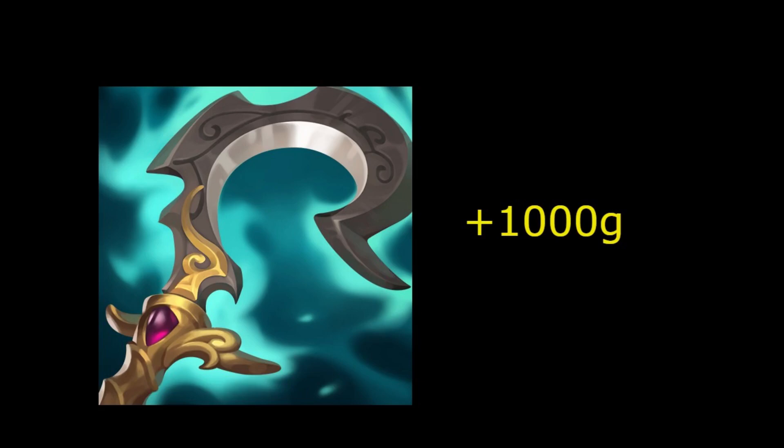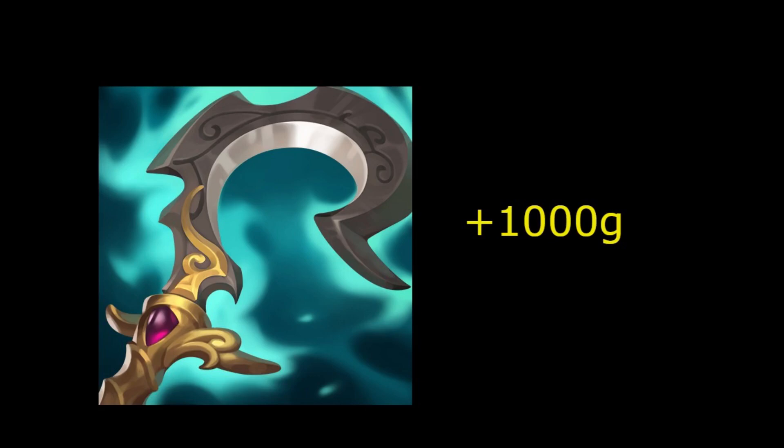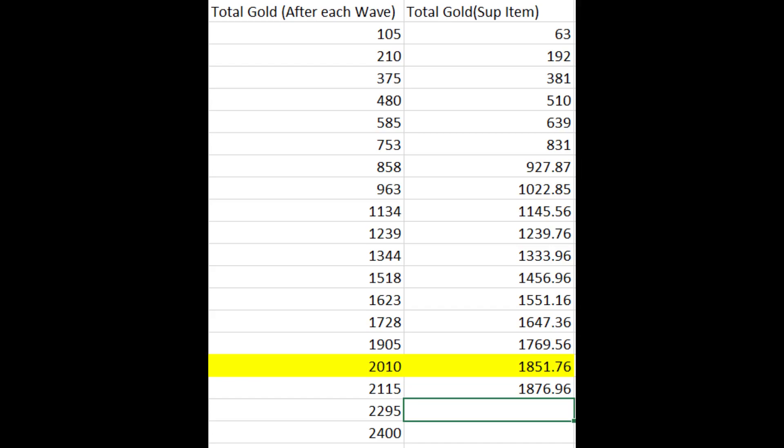With this, I found that if you never miss a minion and have 100% efficiency with the support item, you'll end up with 150 less gold upon completion of your support item than if you had just farmed regularly. This result was a bit disappointing — to do all this work looking at the numbers just to find out that you should farm anyway was not exactly the result I wanted. So I went back to work looking at ways in which this strategy could be optimized.